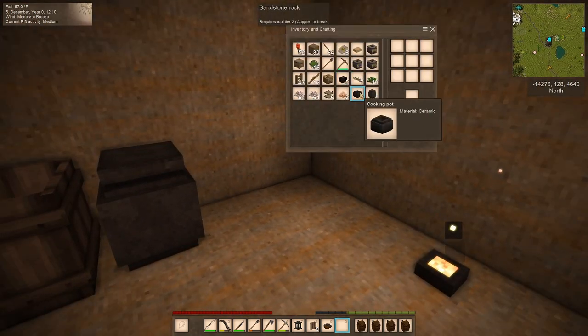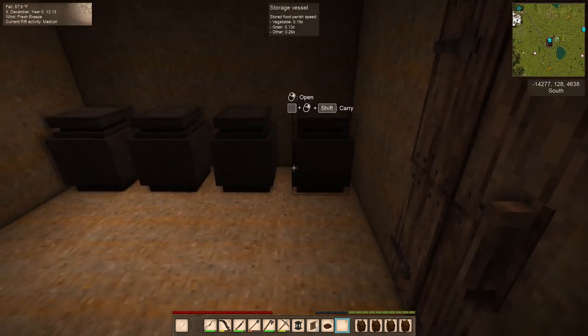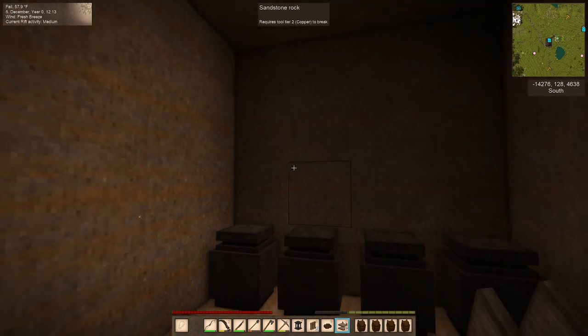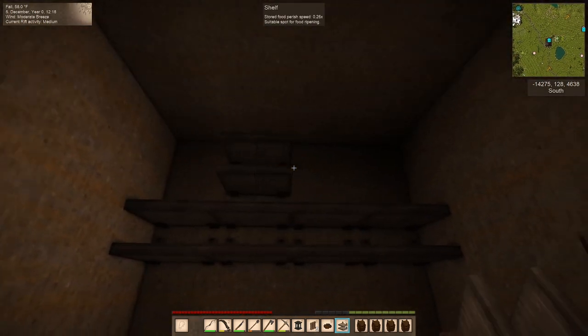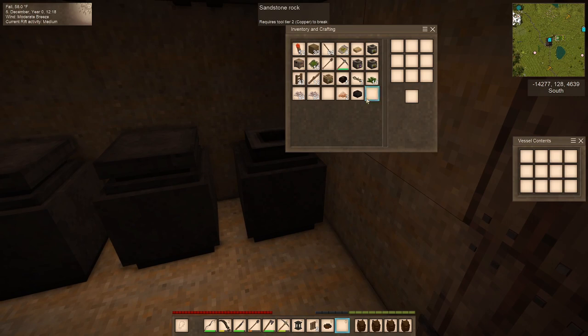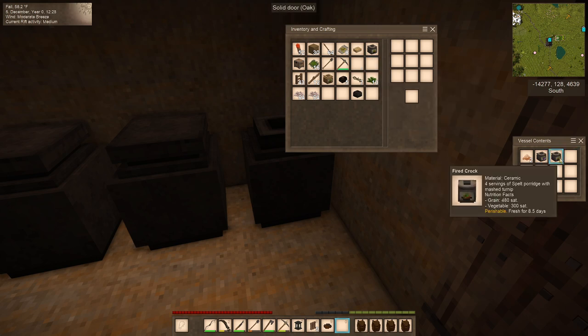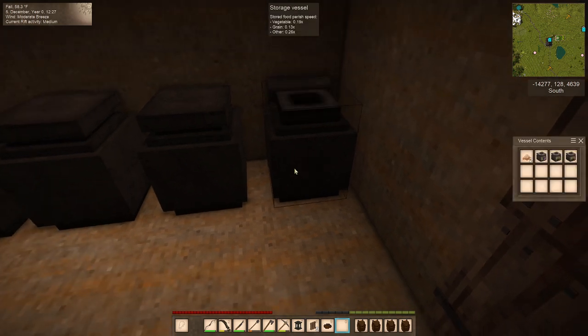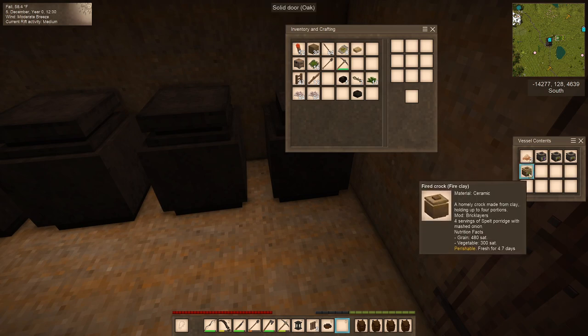We have one vessel down here already. Let's put these four right here. I'm not going to be using these really yet because of that bug — it's really, really bad. So we'll just put the food that we're going to eat in these vessels. That's doing 9.4 days. Ouch. How are these vessels doing? 0.26. Well, we're going to have to eat these pronto.